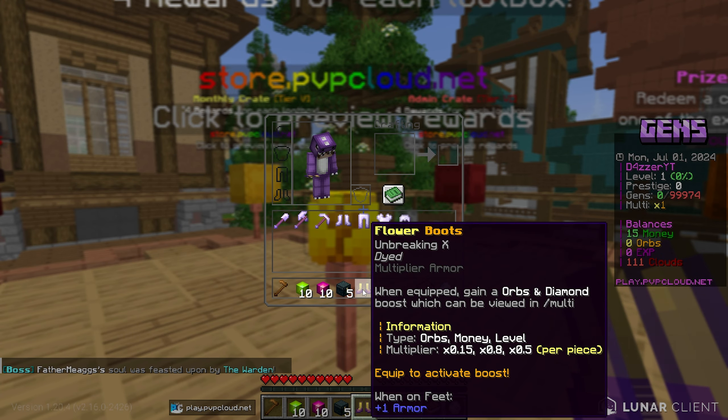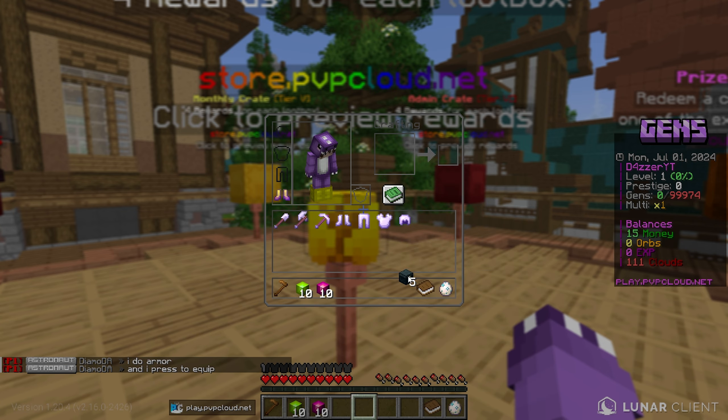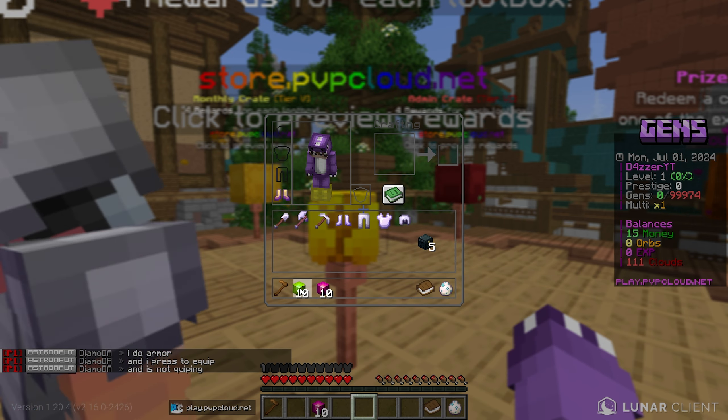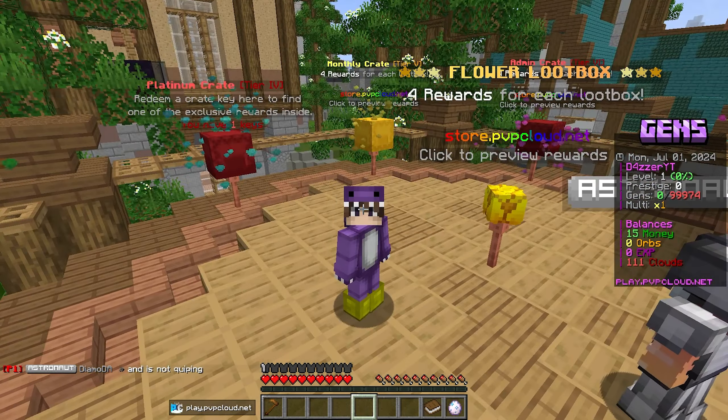What a first opening — we got an Elite Cell One flower boots right there, which is really really good! The flower set gives an orbs, money, and level multiplier of 0.15, 0.8, and 0.5 respectively, which is super op. We also got some crystal boxes, really good money pouches and XP pouches — that's a massive W of an opening.